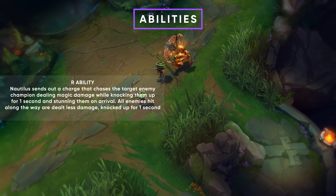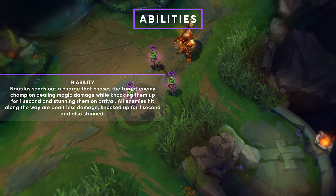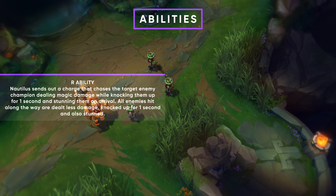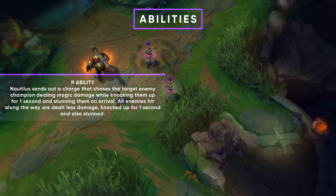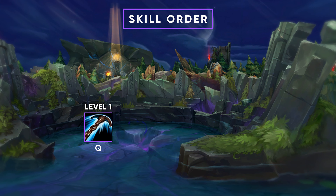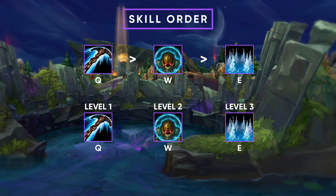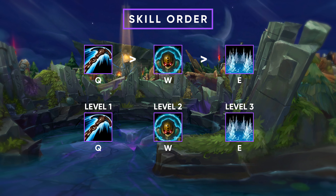Nautilus' ultimate is a point-and-click ability that charges up and flies through the map from your position to the target, knocking up and stunning everyone in between. Targets are stunned for 1 to 2 seconds upon arrival depending on the ability's level. For skill order: from levels 1 to 3 you go Q, then W, then E. You max Q first, then W, and last E.